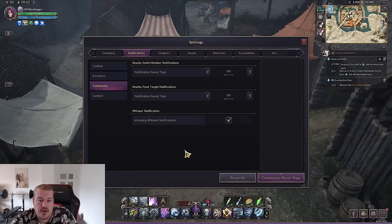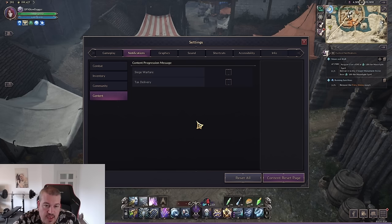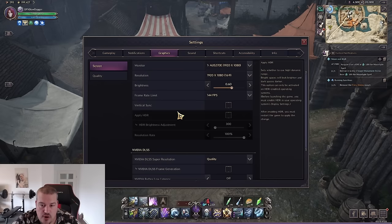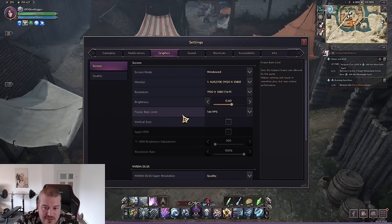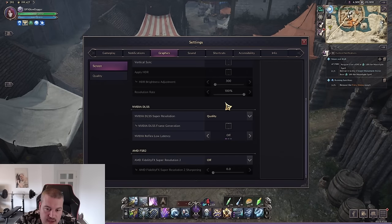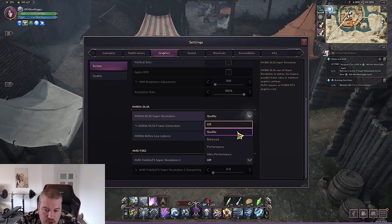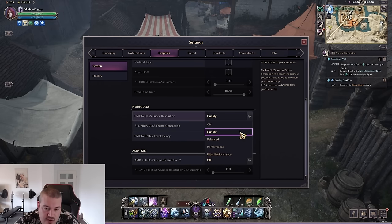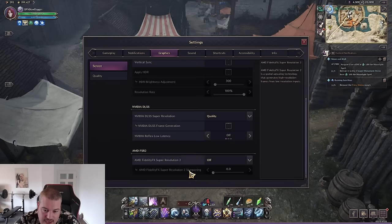Inventory notifications are personal preference. For content notifications, if you're interested in what's happening during siege warfare you can toggle those on. For graphics, I have everything on epic with an Nvidia card. For PvP it's sometimes better to go from quality to ultra performance depending on your computer, since some people have issues with quality settings during mass-scale PvP. If you have an AMD card I unfortunately can't advise on that.